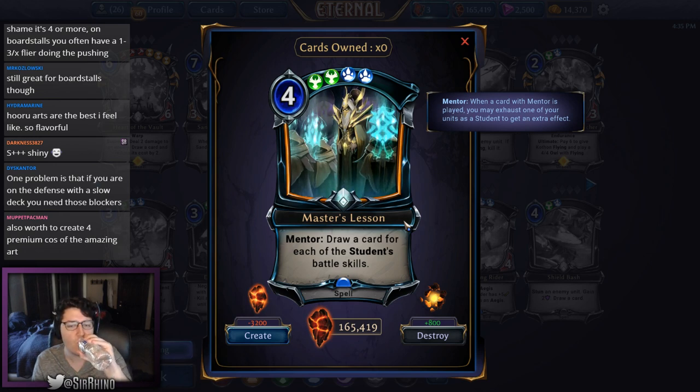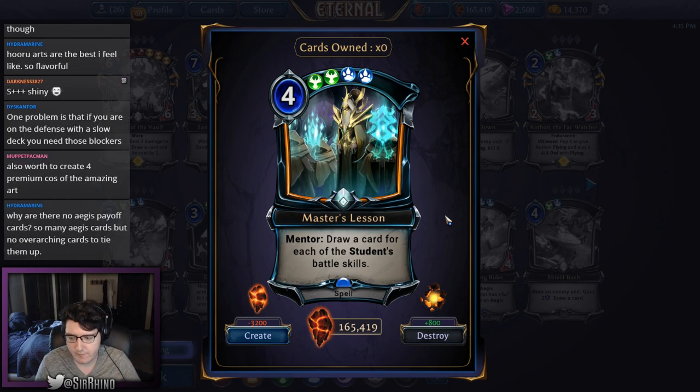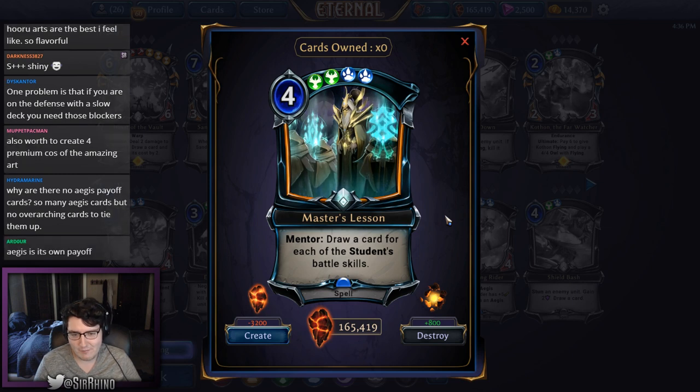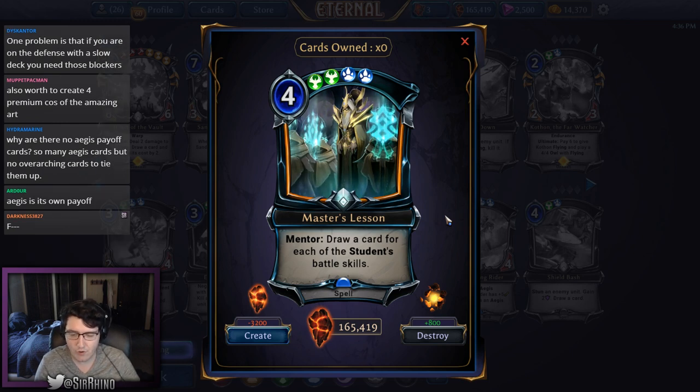Master's Lesson is a four-cost double justice, double primal spell with mentor: draw a card for each of the student's battle skills. I'm not interested in this because I don't see how you get the density of battle skills necessary to make it worth it. Even if you draw two cards off it, you exhausted one of your units and jumped through a lot of hoops. I'm giving this an F — you might do fun things with it in constructed or occasionally in draft, but I'm not drafting it highly.